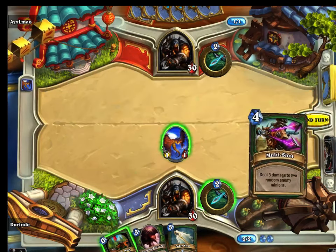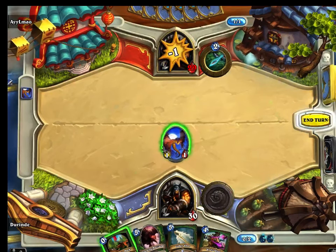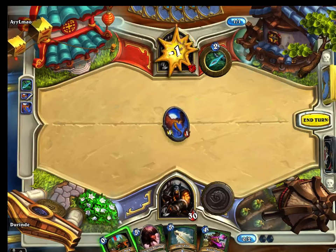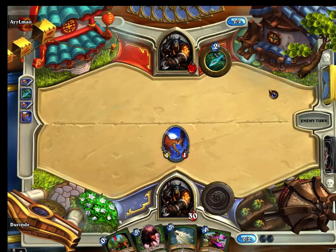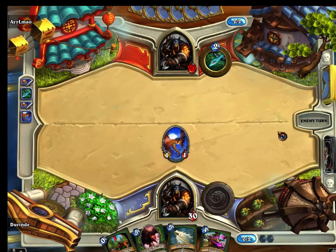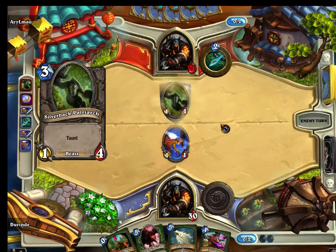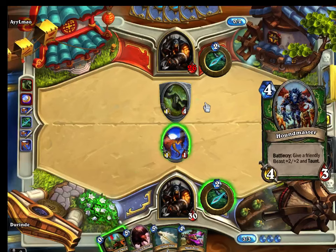It definitely sounds like that song that was on the Wild Wild West soundtrack. Alright, so we took him down to 26 within the second turn. That can change very quickly. He is going to come out with his Taunt creature, the Patriarch.